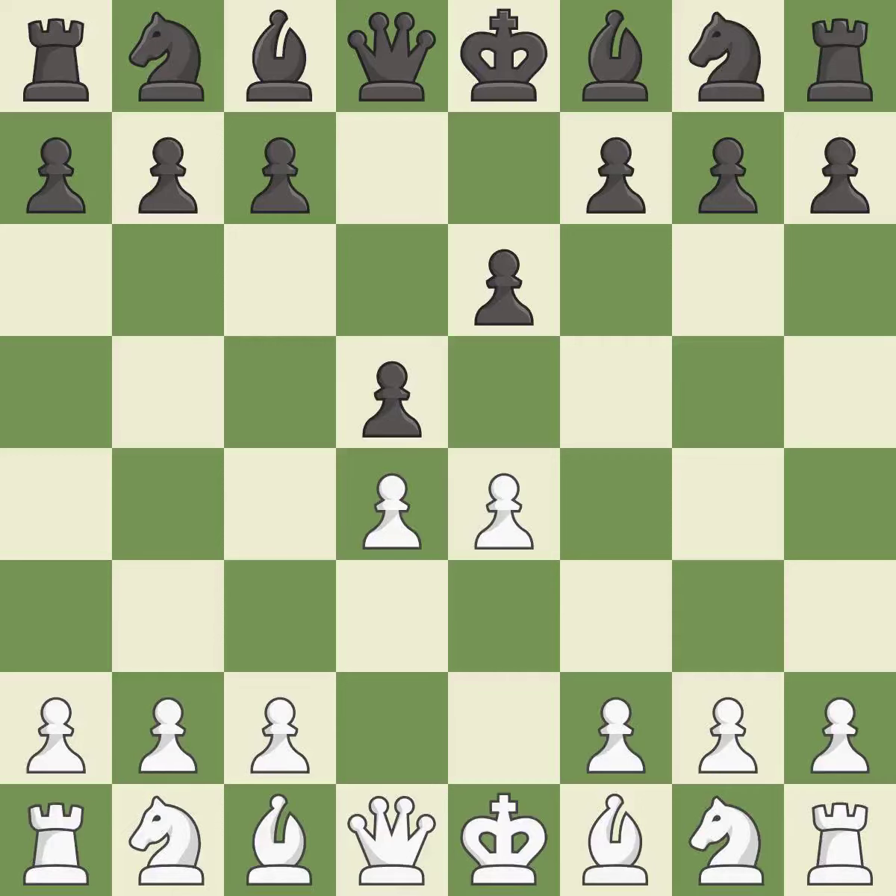D5 strikes at the center with a pawn, fighting for space. Nd2 develops the knight and defends the e4 pawn. Dxe4 opens up the center, captures the e4 pawn, and allows the queen to attack the d4 pawn. Nxe4 recaptures the pawn and places the knight in the center.